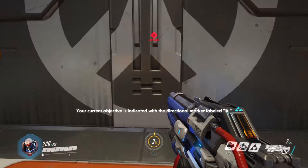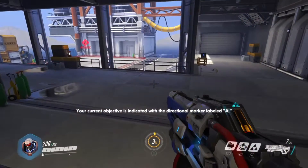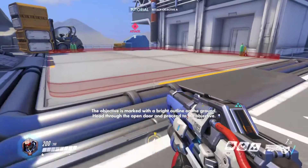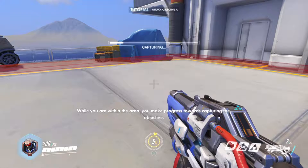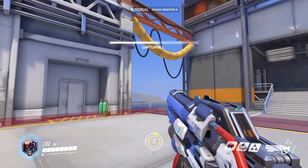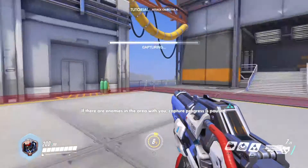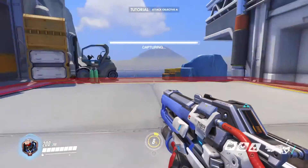Your current objective is indicated with a directional marker. Come on, open up the door! The objective is marked with a bright outline on the ground. To capture it, while you are within the area, you make progress towards capturing the objective. Your current progress is displayed here on your screen. If there are enemies in the area with you, capture progress is paused. Uh-huh, uh-huh. So now what am I doing?